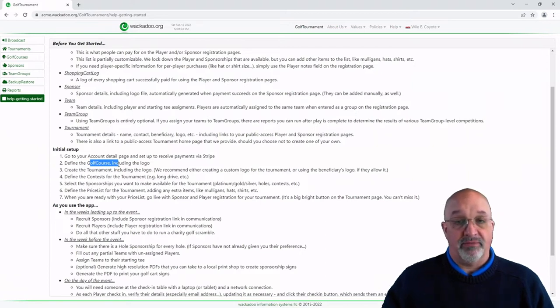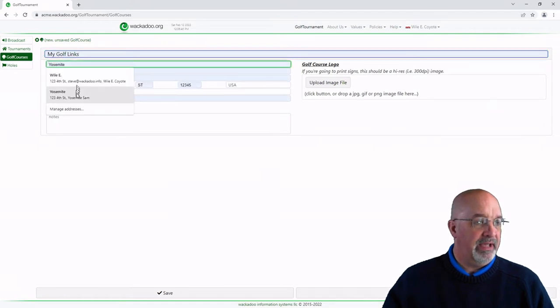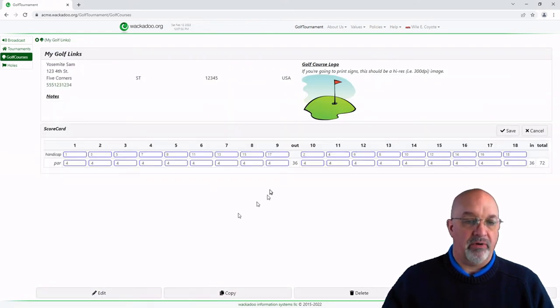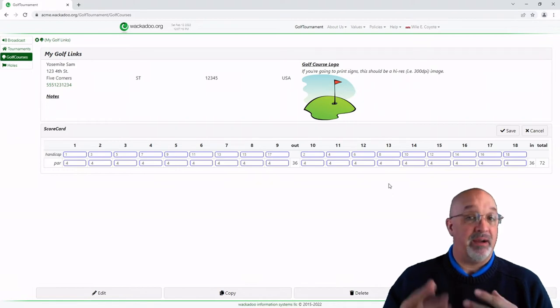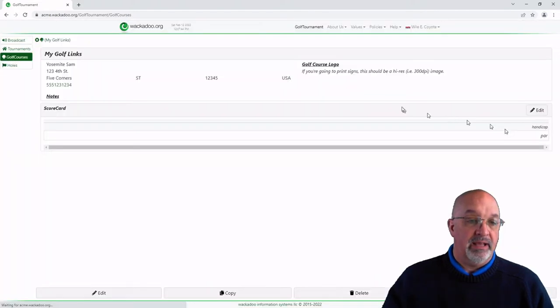Now the next thing is to set up the golf course because you've got to have a place to have your event. You go to the Golf Courses page and create a new one. We're going to call it My Golf Links, and Yosemite Sam is going to be my contact over there. It's always nice to put in a golf course logo. Now the scorecard pops up. We need two pieces of information about each hole: the handicap and the PAR. We only use handicaps for tiebreaker purposes, but PAR is used heavily in our live scoring web app. I'm going to mimic a course I play frequently and set up the PARs. We save that and we have done that next step.